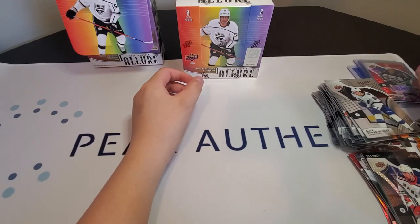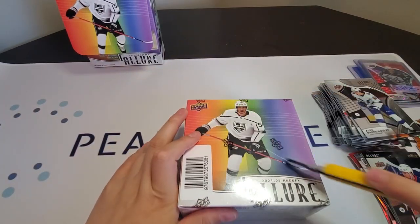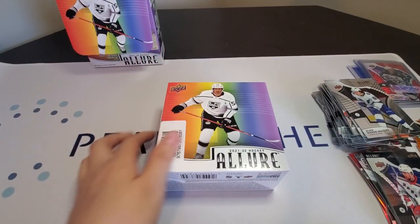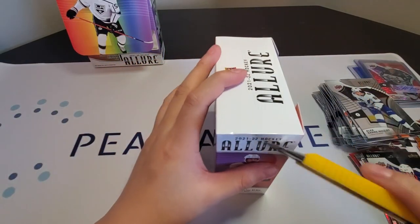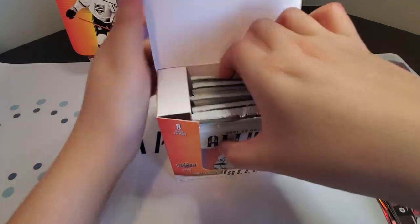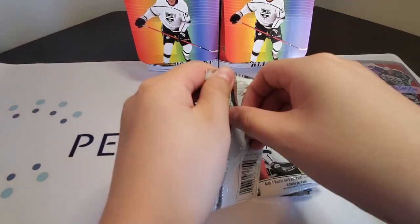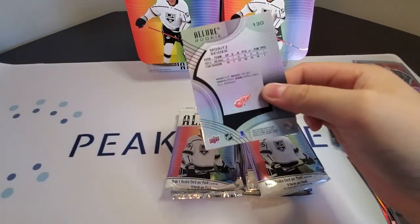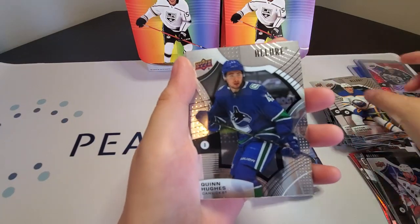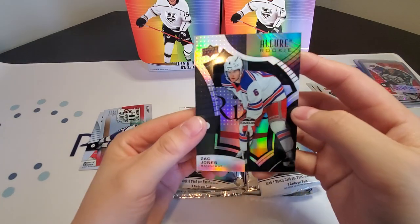Let's move on to our second box — box two of Allure, slash Skittles. Let me cut this open. Okay, here we go, second box of Allure. Pack one: Claude Giroux, Tom Wilson, Victor Olofsson, Quinn Hughes, Carey Price, and a Zach Jones black rainbow rookie.